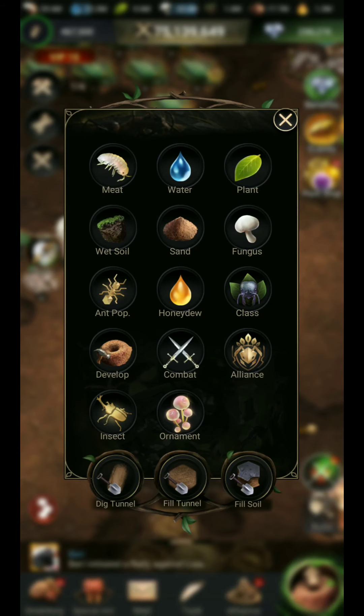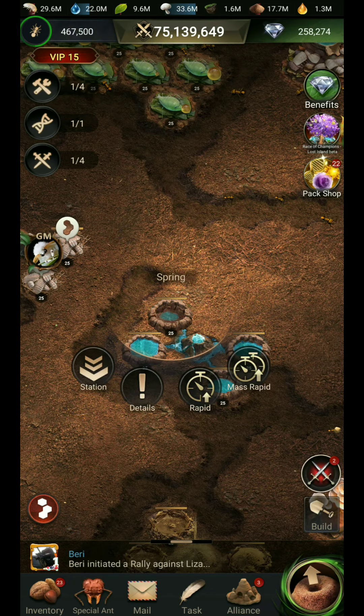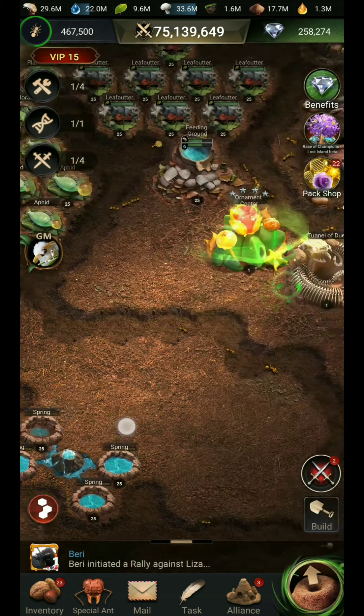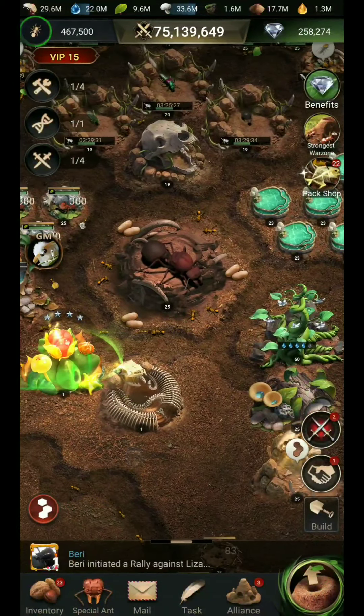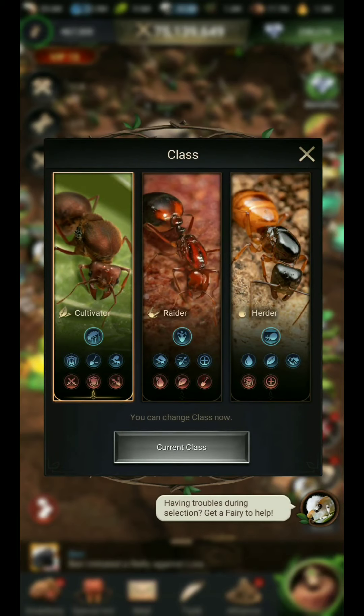You will get all the spring buildings from here. Place them and upgrade all the spring buildings to the max level of your queen.